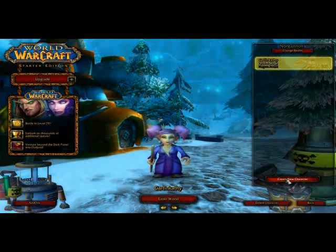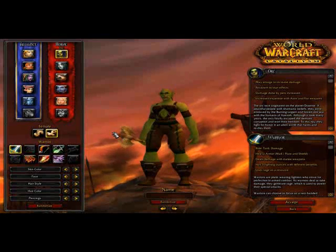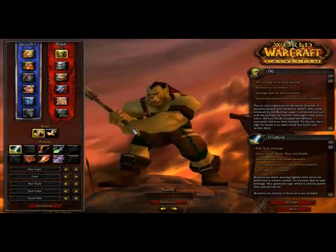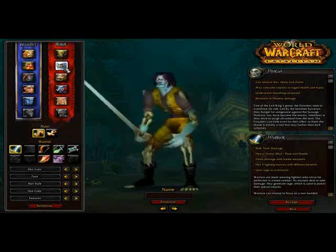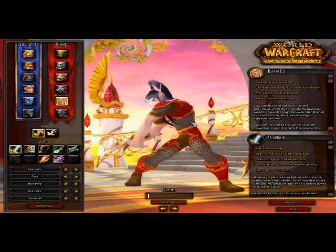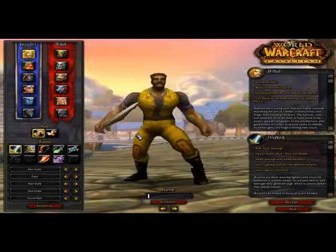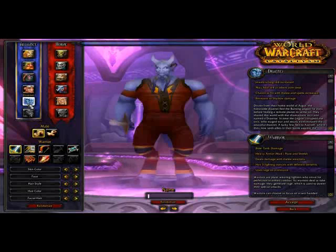We're going to change the server. The Horde is going to be in red and the Alliance is going to be in blue. When you want to select the faction, males and females can play both. These are known as races. For Horde, you can play an Orc, Undead, Tauren, Troll, or Blood Elf. For Alliance, you can play a Human, Dwarf, Night Elf, Gnome, or Draenei.